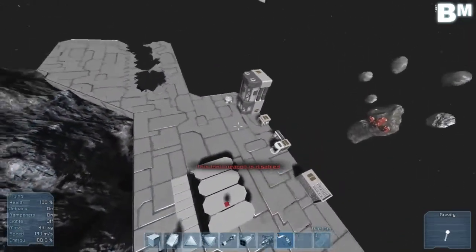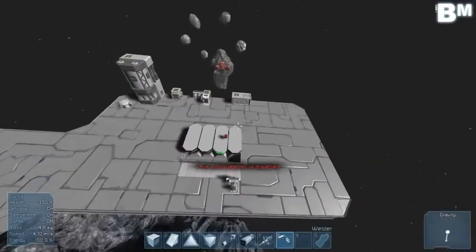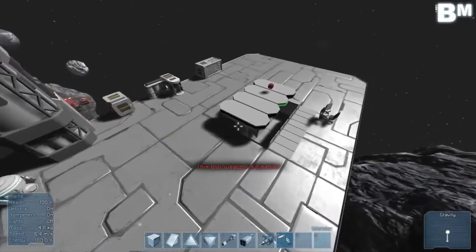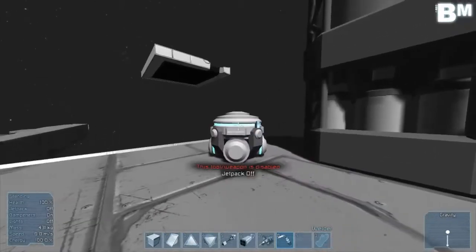This, ladies and gentlemen, is Space Engineers. It's an amazing game that features so many things — simply amazing the things you can do with it. It's got great potential, but we have to see where this game is going to go. I like how simulation-like it is. I'd like to see more controls since you're working with Newtonian physics — for example, being able to control how much power you give to your thrusters — it would be nice to see more detail in that area.